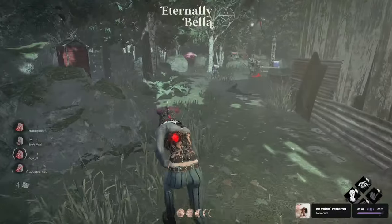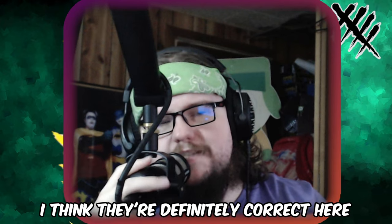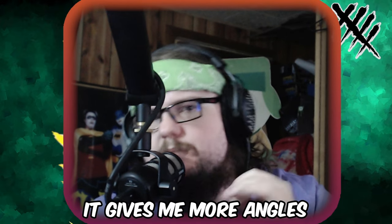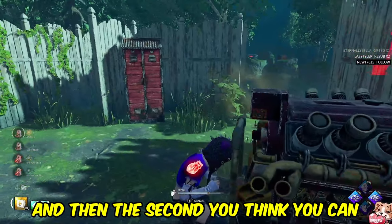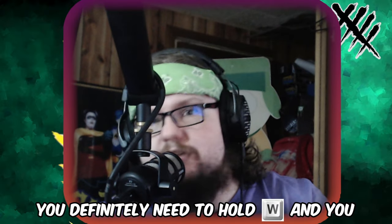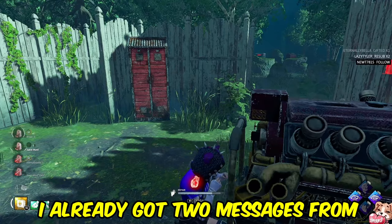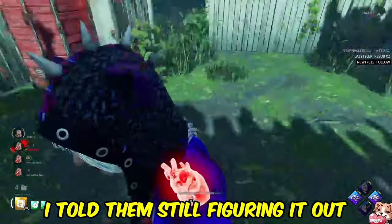It's like facing a killer with a grenade launcher — we're figuring it out as we go compared to how it was in the PTB. You do need to drop pallets especially if they're unsafe, because it gives me more angles to hit you. You have to play the pallet and then the second you think you can get distance you've got to book it. You need to hold W and look behind you the whole time.